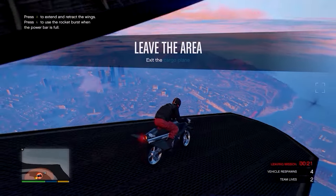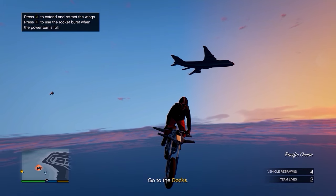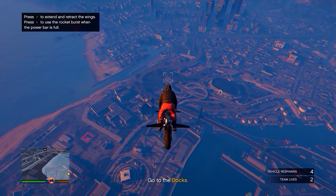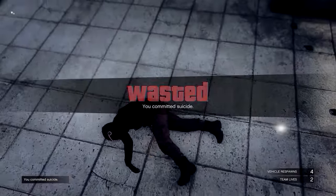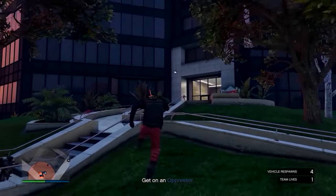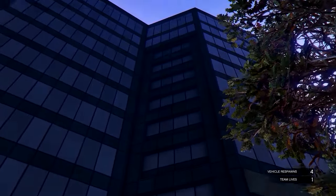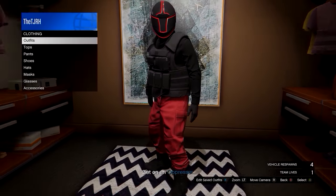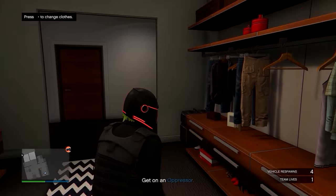You should load into the cargo plane and you'll notice you have the red joggers. Get out of the plane and fly over to one of your apartments — they don't show up on the mini-map so just head over there. Once you're there, go to the blue circle, place a sticky bomb and blow yourself up. When you spawn back in, head back into your apartment and go down to the wardrobe. In the wardrobe, save this outfit to any slot, then quit the job using your phone.